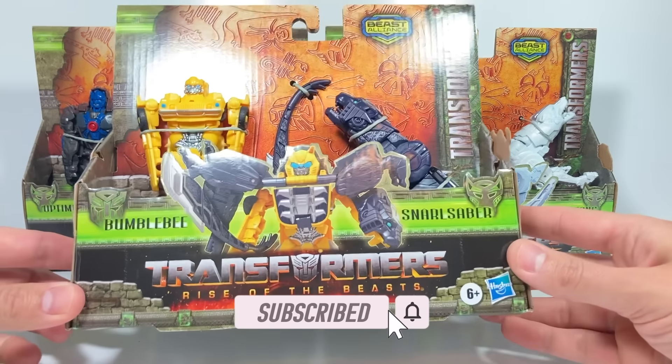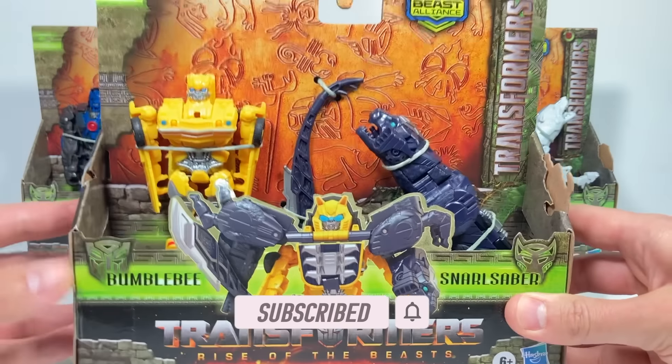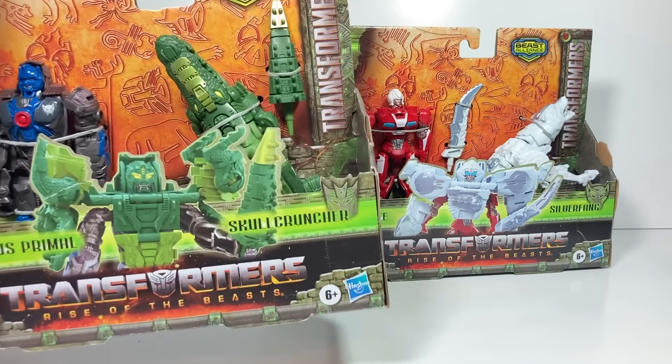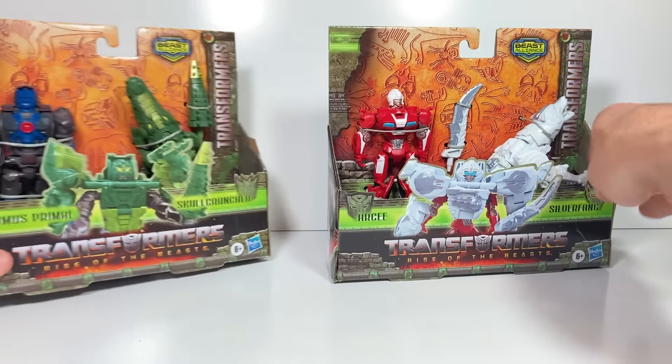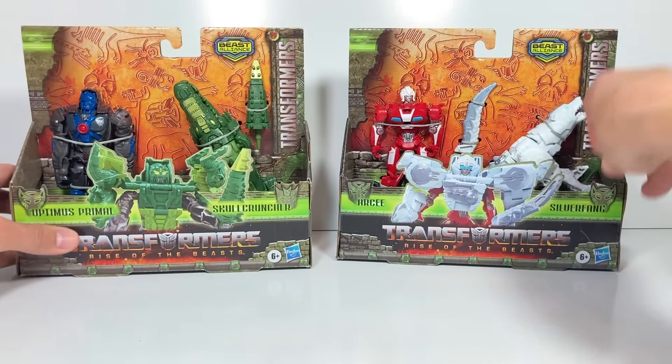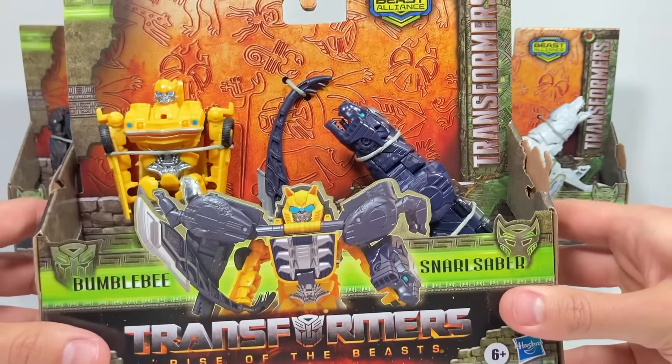There are actually three combiners that have been released for the Rise of the Beast line. We've got this one I'm going to talk about today because my son wanted me to, we've also got Optimus Primal and Skull Cruncher, and then RC and Silver Fang — I'll talk about those in upcoming weeks. So let me focus in on Bumblebee and Snarlsaber.